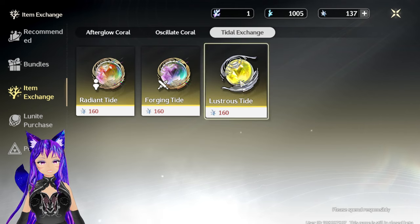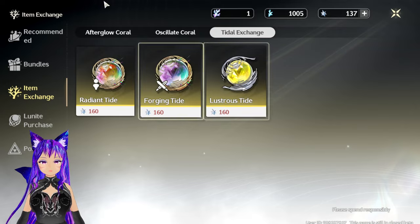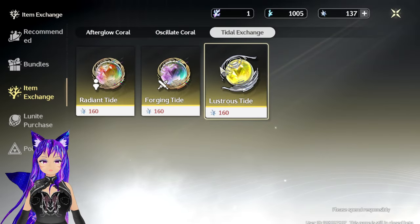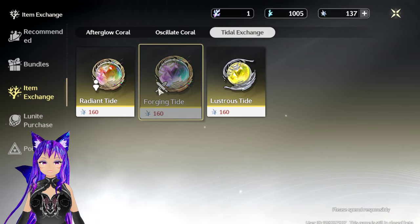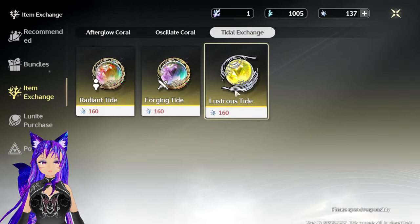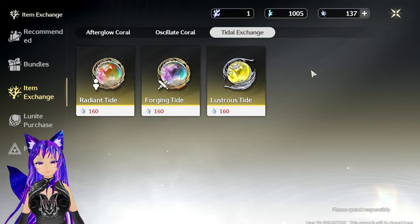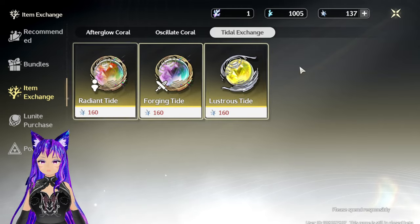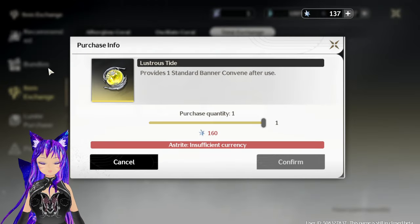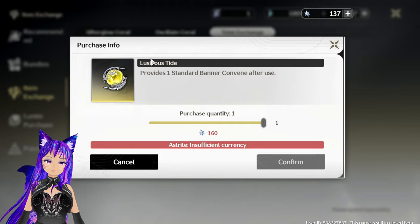Another important thing: each banner has its own separate wishes. The event character banner and the event weapon banner each use different wish currencies. So I wouldn't suggest converting your asterite to pulls carelessly, because they are two different things — unlike Genshin. The standard banner character and weapon banner also use their own separate currency.